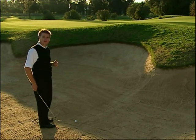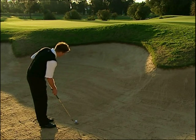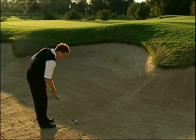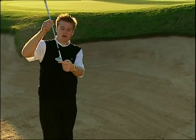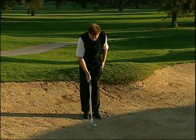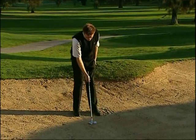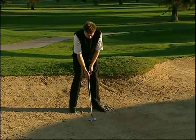Per gli scopi di questa dimostrazione posizioniamo il bastone nella sabbia — una cosa che normalmente non sareste in grado di fare. Con il bastone puntato verso la linea che unisce idealmente la palla al bersaglio, il passo successivo consiste nel far sporgere lievemente il bastone all'indietro. Dopo aver fatto sporgere lo shaft del bastone all'indietro, posizioniamo il nostro corpo attorno all'angolo formato dallo shaft del bastone.